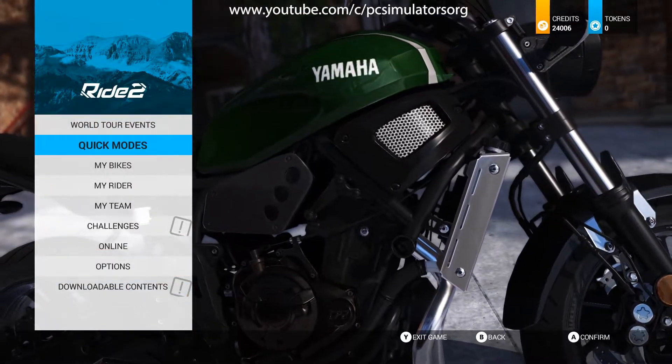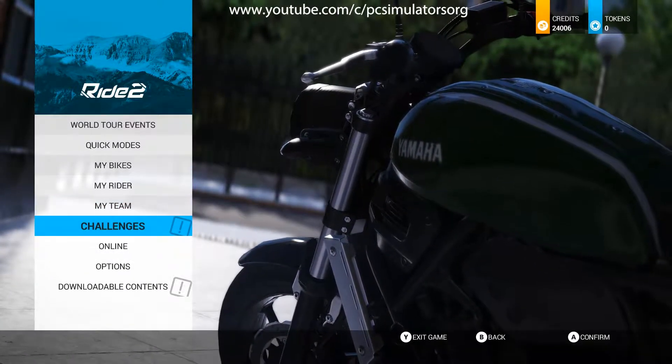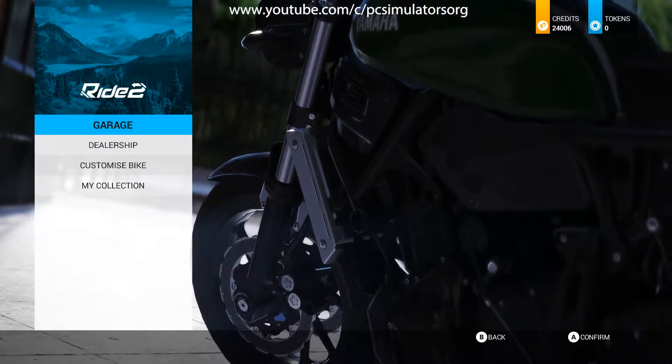We're on the menu here and we have got: World Tour, Events, Quick Modes, My Bikes, My Rider, My Team, Challenges, Online, Options, and Downloadable Contents. Let's start with My Bikes.